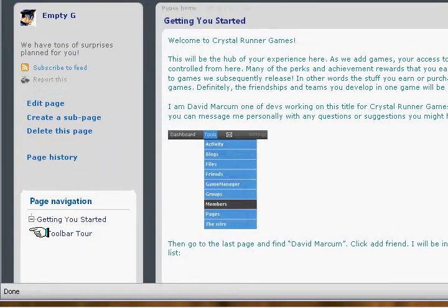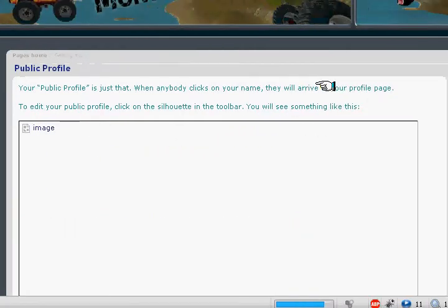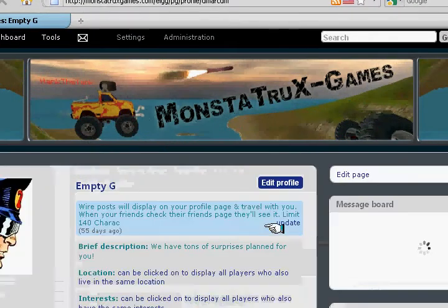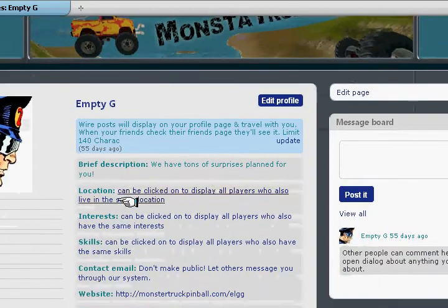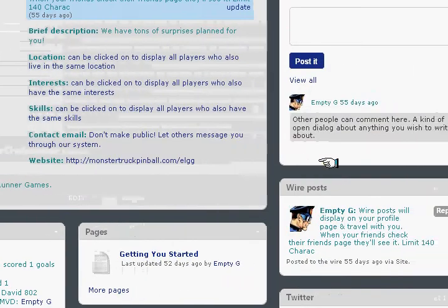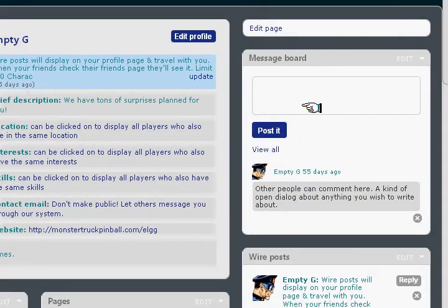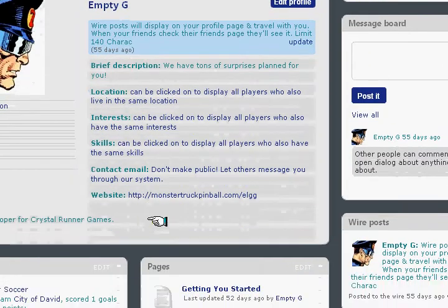It's not quite done yet, but I've got the toolbar tour and setting up your public profile. My public profile is like this — any time anybody chooses your name in the game, they'll be brought to your public profile. You can put anything you want: if you want to share Twitter with people, you can share your tweets; if you want to set up a message board for discussion, you can do that. You can also include basic information about yourself.